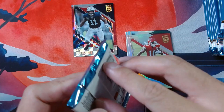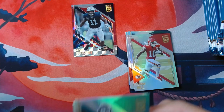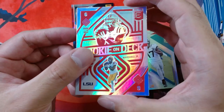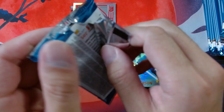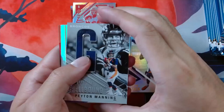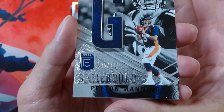Let's continue on to the second pack. We're going to get plenty of base cards, so we'll just go through this pretty quick. We got a nice rookie — actually two rookies. We got Terrace Marshall Jr., the rookie on deck. Two rookies so far, hopefully we continue to get more rookies. Got Locke, Tua, and we got Spellbound — Peyton Manning. This one's numbered — 96 out of 349. So first Spellbound insert hit.